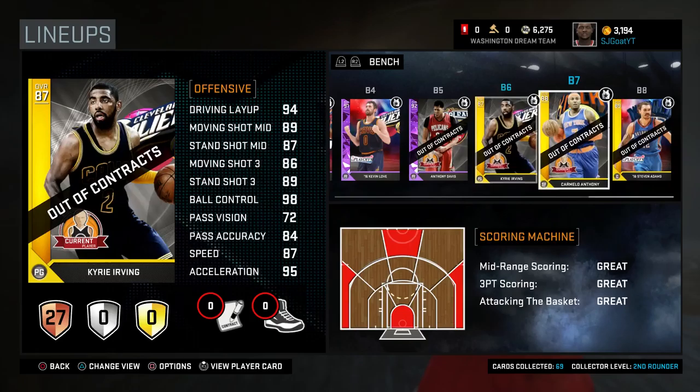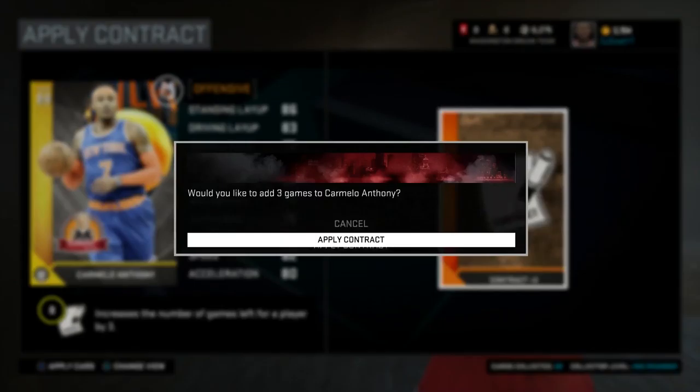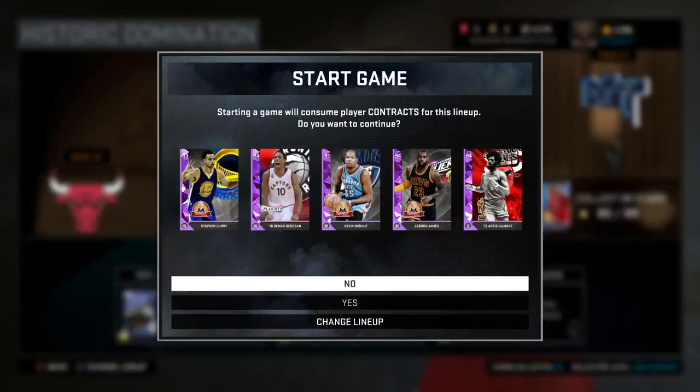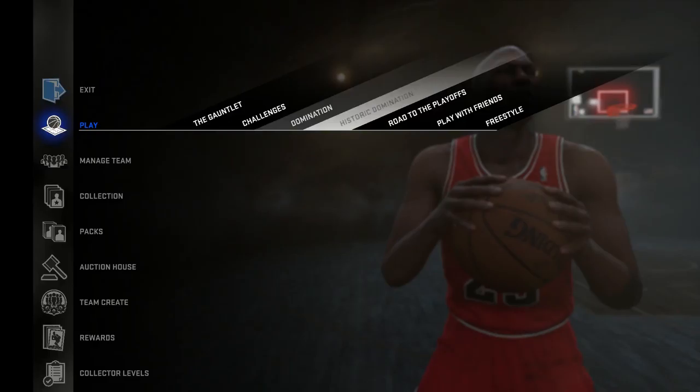Now on to game modes. First off, get rid of Gauntlet — it was glitchy, it wasn't fun. What you guys need to make sure you have in this game — and if this isn't in your game you are taking major steps backwards — is some form of draft, like Draft Champions in Madden. That needs to be in NBA 2K17, because it's a way for everyone to try cards they might not be able to get, and for everyone to play with players they might not be able to play with otherwise.